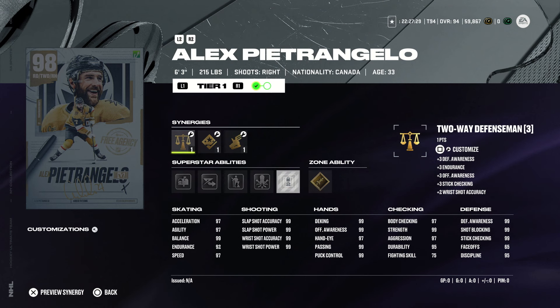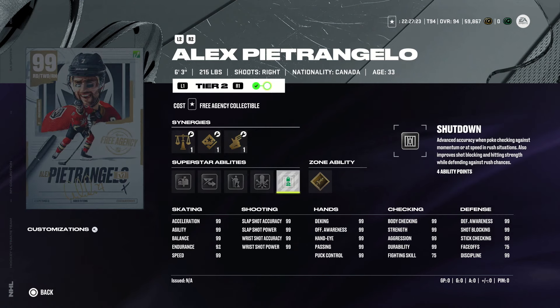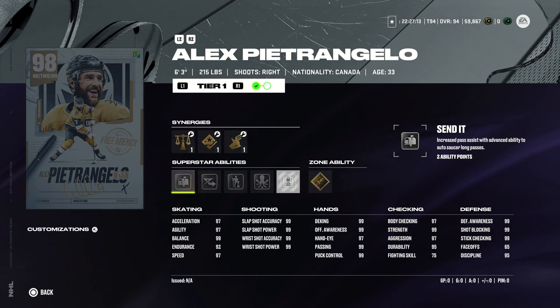Here's a look at the Alex Petrangelo at 98 overall — looks pretty solid. At 99 overall you unlock shutdown. He has gold heat seeker, silver quick pick, born leader, elite edges, and send it. He's a very good defenseman, especially at 99, but even at 98 this is one of the better defensive cards in the game.